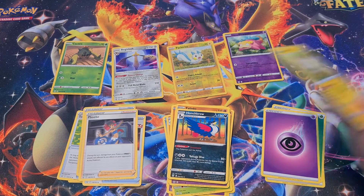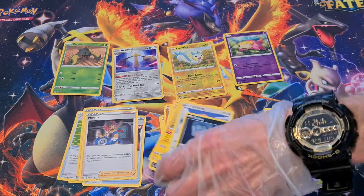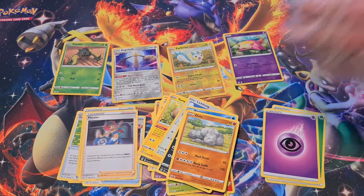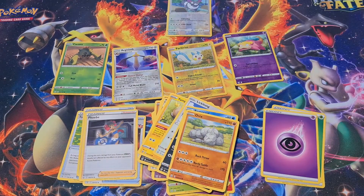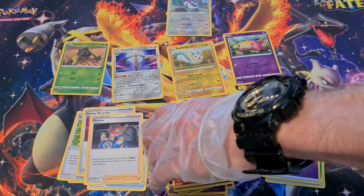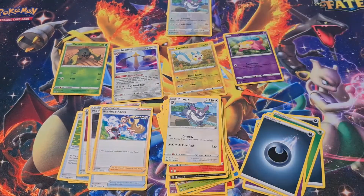Last one. Yapper, Lickitung, Zubat, Remoraid. Onix — got that one a couple times. Salazzle was the Rare. Darkness Energy, Kris Focus, Purugly, Honchkrow.